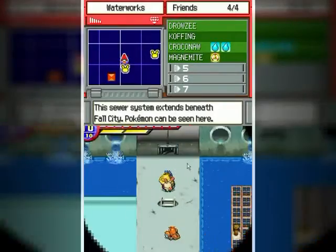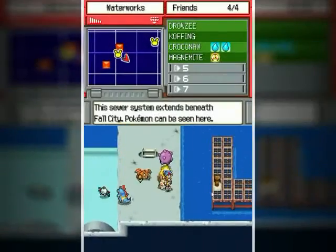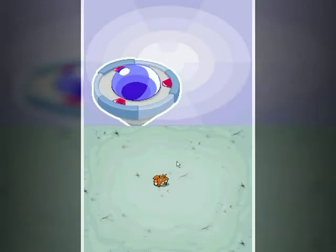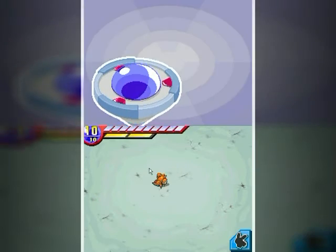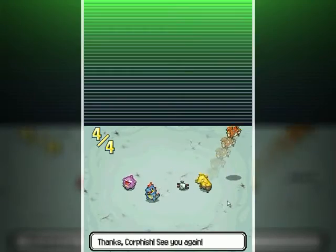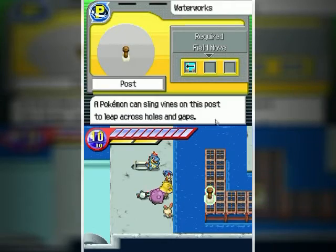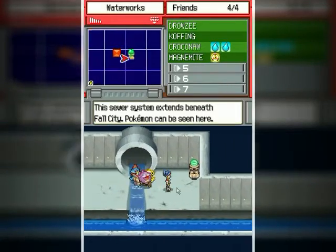That's just the same area where they filter out the stuff in the water. There are these special posts here that once I have the right Pokemon I can actually cross the gap, but since I don't, I can't. You're not going to reappear until I leave the area and come back.